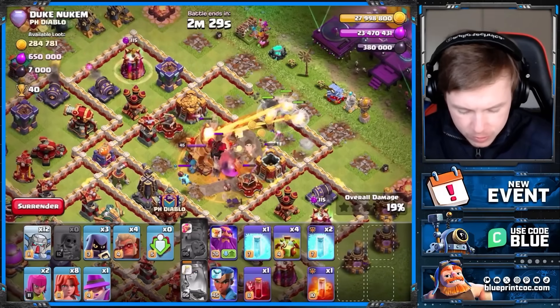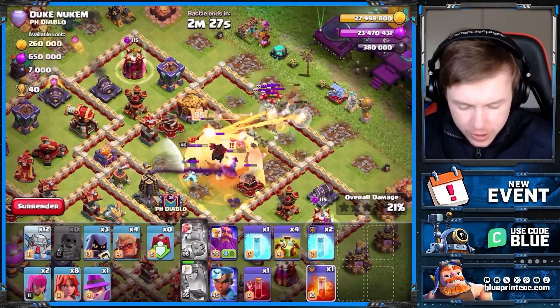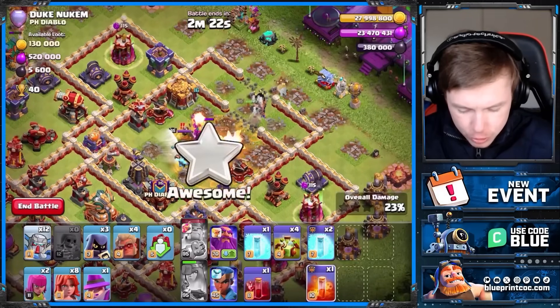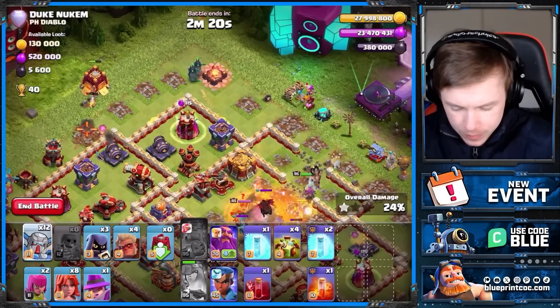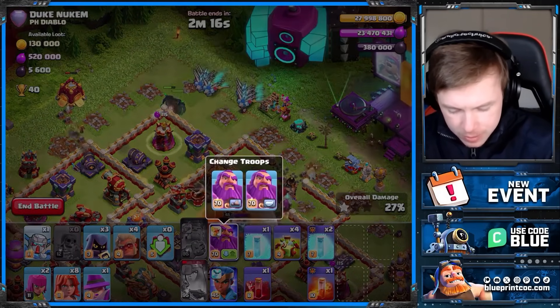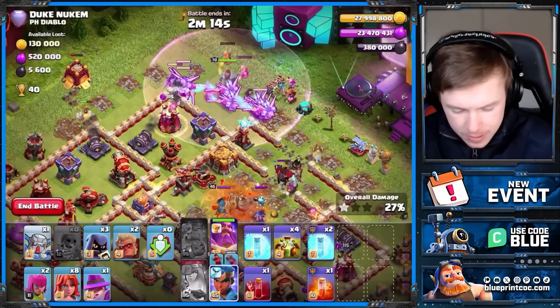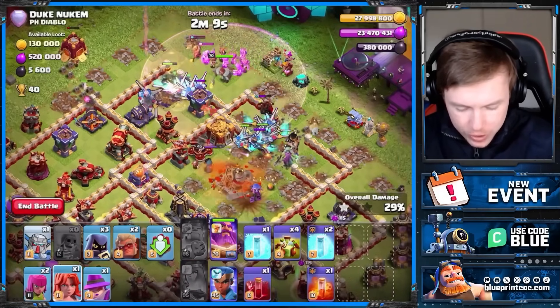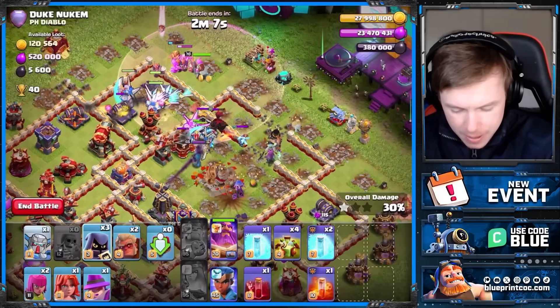I mean look at it, it's ridiculous. The king gauntlet's OP. He should be able to get rid of the town hall. My queen's shooting skeletons which is beautiful. My pekkas did go the wrong way but that's all right, we'll spam from the top. One tesla pulling all the mechas inside — let's see what happens.